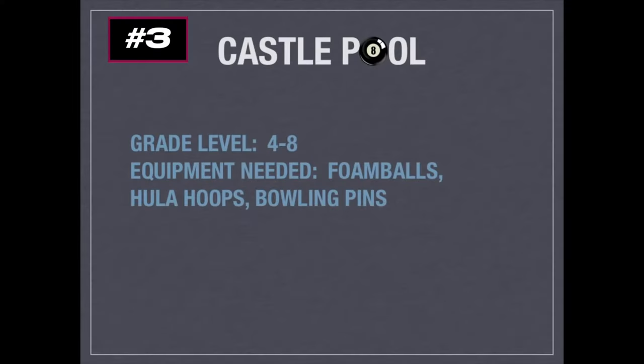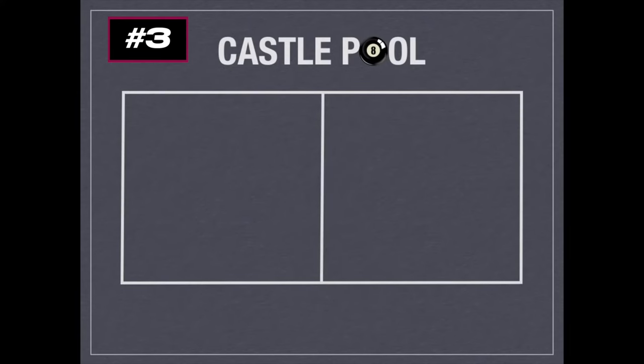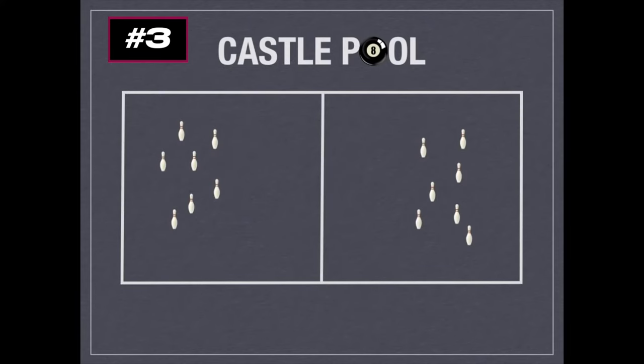It's called Castle Pool, for grades 4 to 8. You'll need foam balls, hula hoops, and plastic bowling pins. Thanks to Aaron Parsons for this game idea — it's actually a variation of the Castle Ball game. To start, the gym is split into two halves with two teams. You'll place down seven pins for each team somewhere within the volleyball court, and each team will also build a castle using hula hoops: one at the bottom for the base, four sides, and one to cap it off on top. The pins represent pool balls one through seven, and the castle is the eight ball.